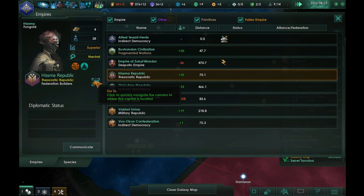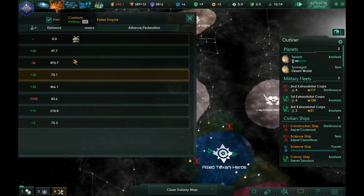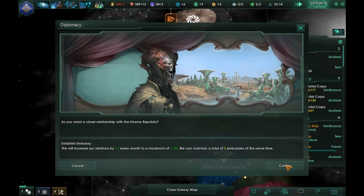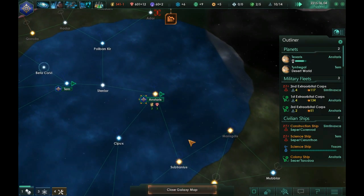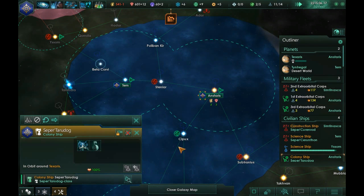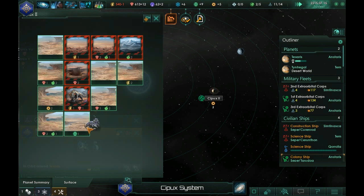Where are you exactly? Oh, we're actually very close! I'm going to go ahead and send an embassy to the Hizma Republic. Although, that does mean we're going to have to rush to grab some systems. I'm going to send this colony ship to Cypux — we'll go ahead and colonize a planet there.